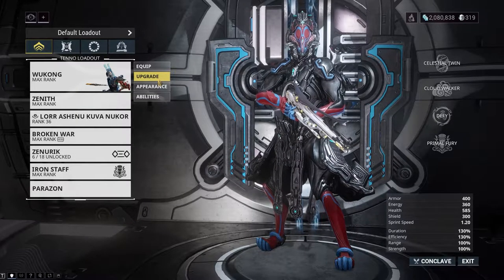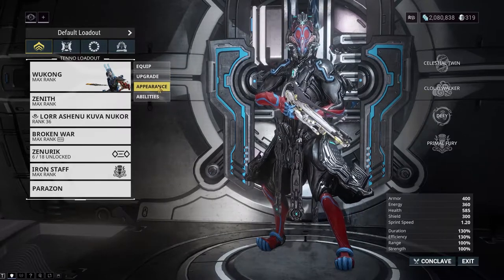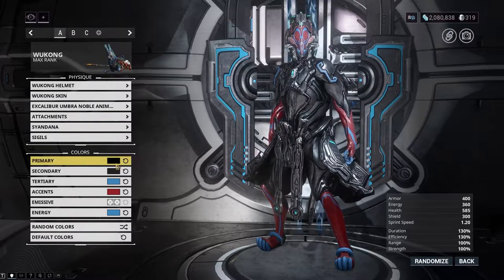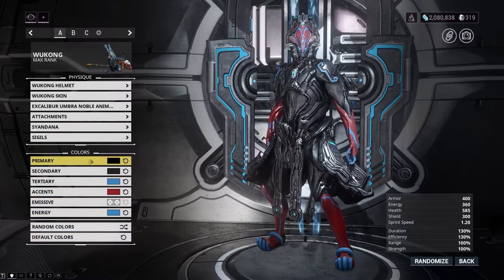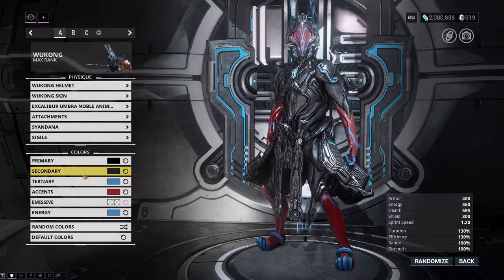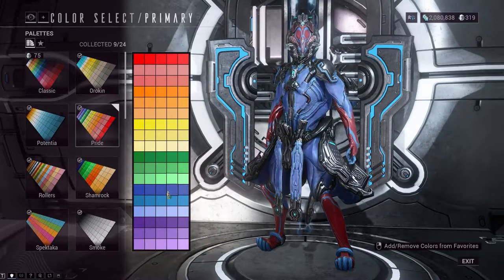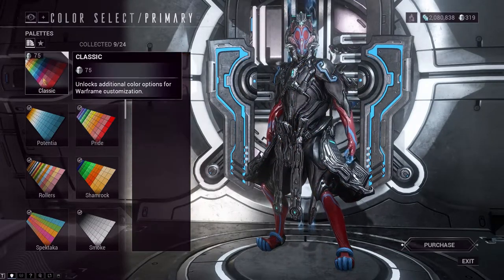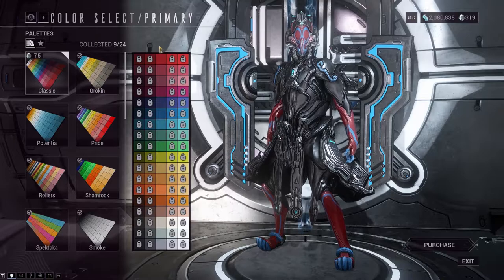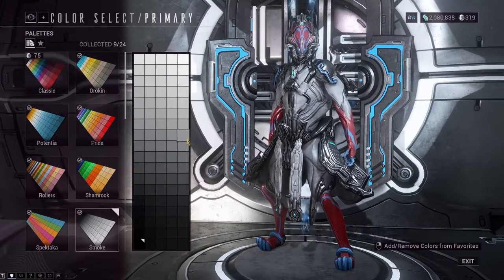The upgrades section we're going to skip over since this requires us to talk about mods, which I'm covering in my next video. Moving down to Appearance, you'll notice you have a ton of different options. You can change the color of your frame, give them armor pieces, a cape-type thing called a Syandana, and even add an effect to your frame as you walk around. Warframe has a huge amount of shades and variants of almost any color you can think of. The downside is that the game starts you out with a very restricted palette — only about 10 colors to pick from without buying any palettes. If you want new palettes, you have to spend Platinum. There is a bright side though.